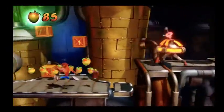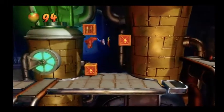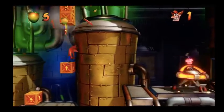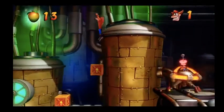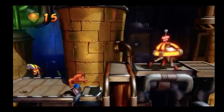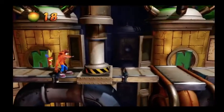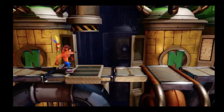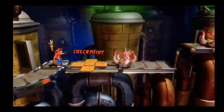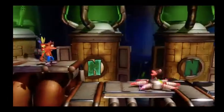You notice as well on Crash 1, a lot of the enemies you can just spin or hit both ways and both would work. Then suddenly in Crash 2 they went: hey, some of these you've got to slide, some you've got to jump only, some you've got to spin. They got really fancy with this. And look, here's one that starts to show you they can change their tentacles.